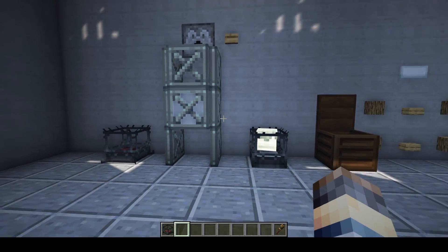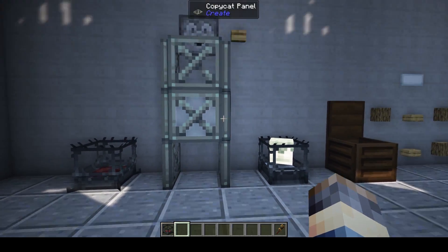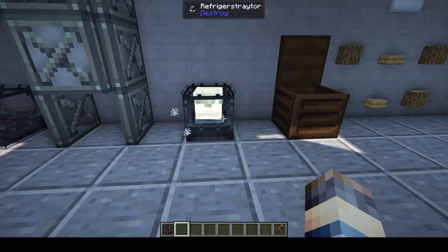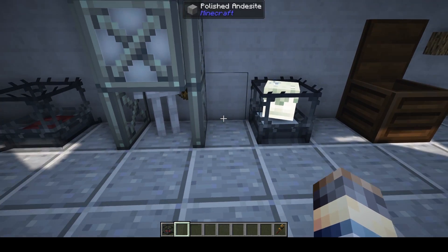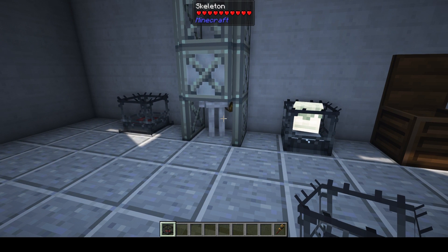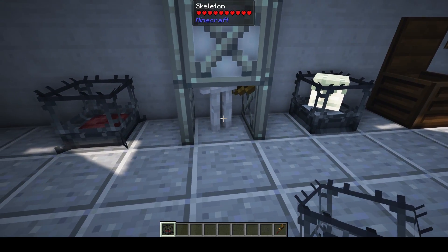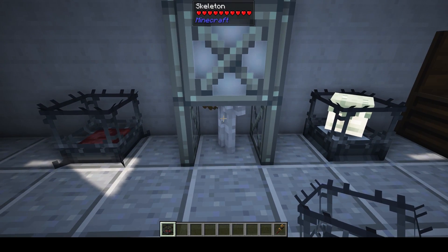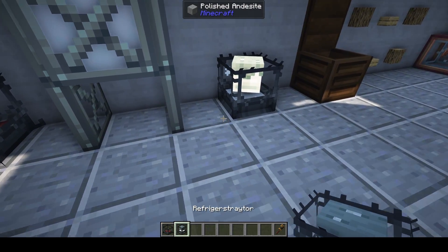The first thing we're going to look at is the Refrigistrator. This is kind of like a blaze burner, except it cools down your mixtures instead of heating them up. The way to make one is by capturing a stray, which is a frozen skeleton. They can be found in cold biomes, but if you don't have a cold biome, strays are actually created when skeletons freeze inside of powdered snow. So if you've got a skeleton farm, you can drop them into some powdered snow and they'll transform.